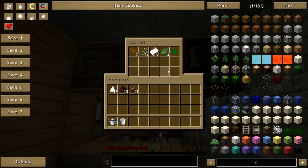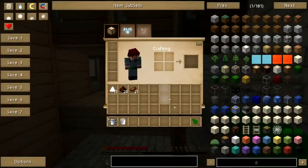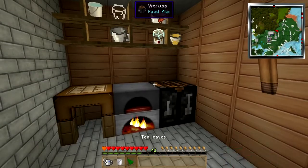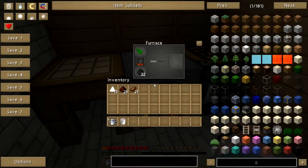Now tea is a little different — tea is new. As far as I know, the only way to get tea leaves is to punch grass. I have not run across any way to get seeds or to plant tea yet specifically. It's just kind of a random thing. So once you get your tea, you have to toast it — dry it out in the furnace, like so.